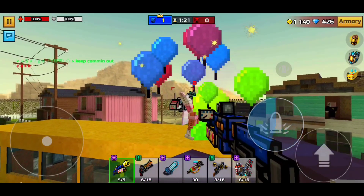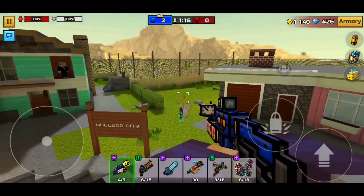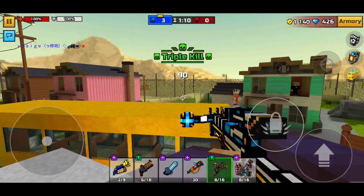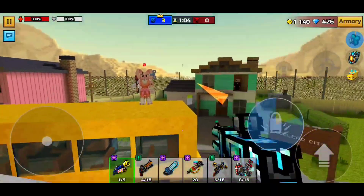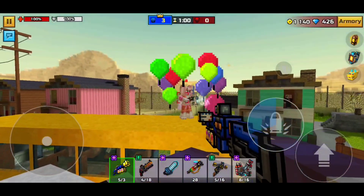I went ahead and grabbed somebody who had completely maxed all armor and brought them into a game to test out the damage. It does two-shot to the body and it does two-shot to the head. As this is an area damage gun, whenever you shoot something with it, it shoots a bunch of balloons everywhere which I guess do some damage, but I don't really know how this gun works — I don't play sandbox.